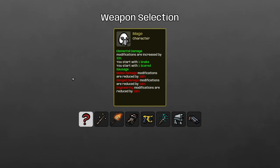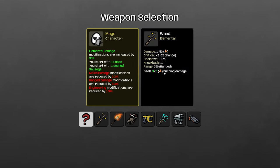The mage is deceptively difficult for a couple of reasons. You get bonus elemental damage, you start with a snake which spreads any burning effect you apply to an additional enemy, and a scared sausage which gives you a 25% chance to apply burning with every attack. You can't get melee, ranged, or engineering damage upgrades, but you can get normal percentage damage upgrades. The reason the mage is so hard is that basically burning doesn't stack. So if you have two wands, they each hit for one damage — 50% of your elemental damage — but the second wand won't apply the burning effect, so you basically lose out on the entire damage of the second wand.